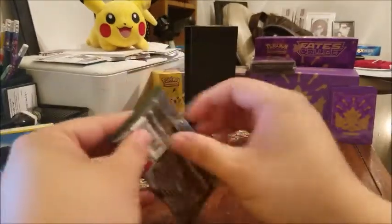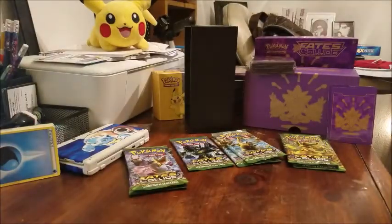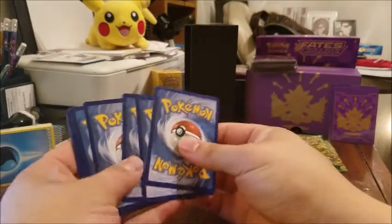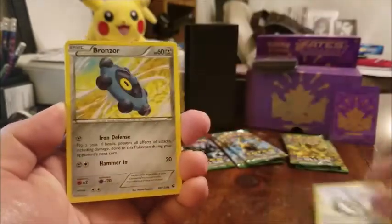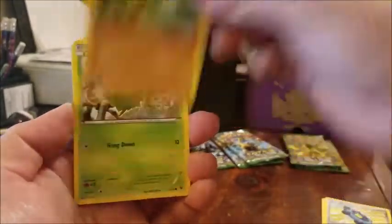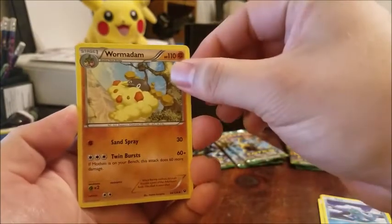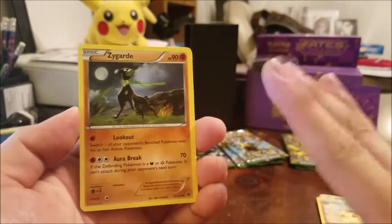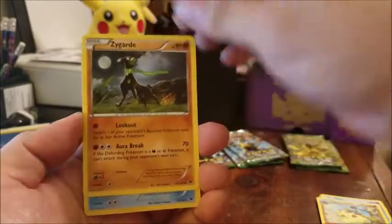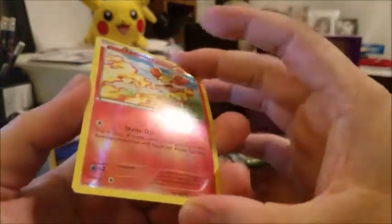Getting into the first pack — I can't wait to check out the art on these cards. I'll take the code card off camera so I don't accidentally reveal it. All right, we're starting off with a Munchlax, Bronzor, Larvitar, Burmy, Seal, Wormadam — I've never seen that Pokemon before actually — and a Zygarde! Look at that — one of his forms. I don't know too much about Zygarde but that looks so cool.